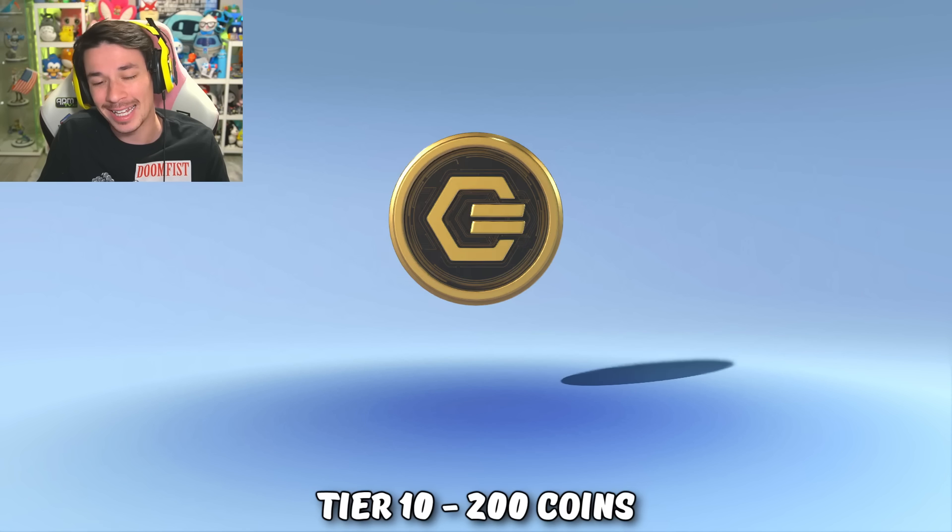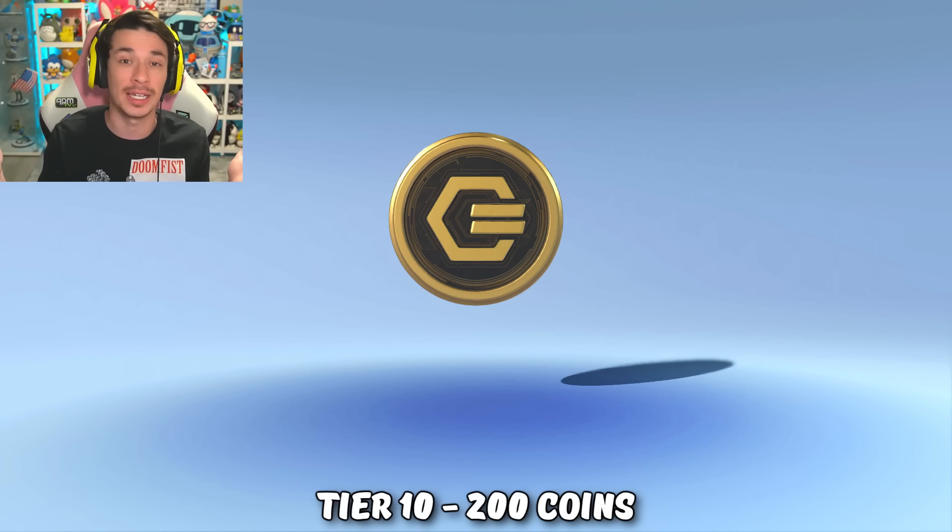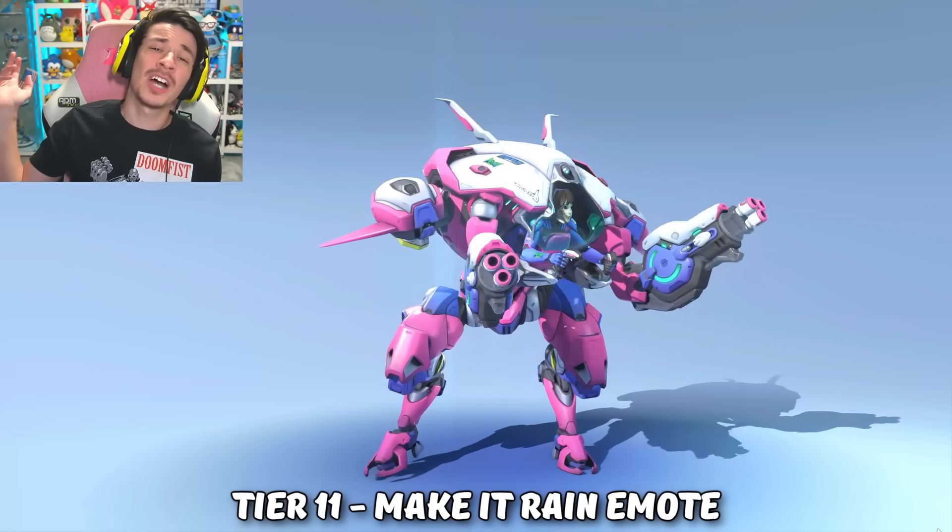At tier 9 we got Ana's Oni spray, which typically is reserved for the first tier but now they moved it to tier 9. Ending out the first 10 tiers, we got 200 Overwatch 2 coins that everybody gets whether you buy the battle pass or not.